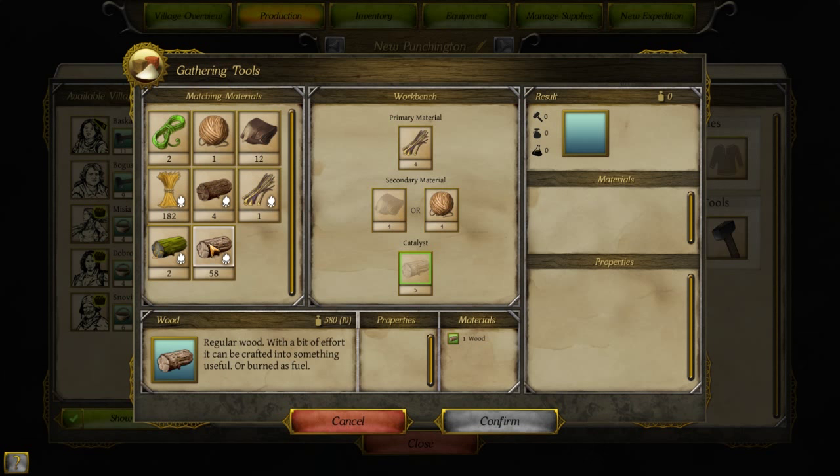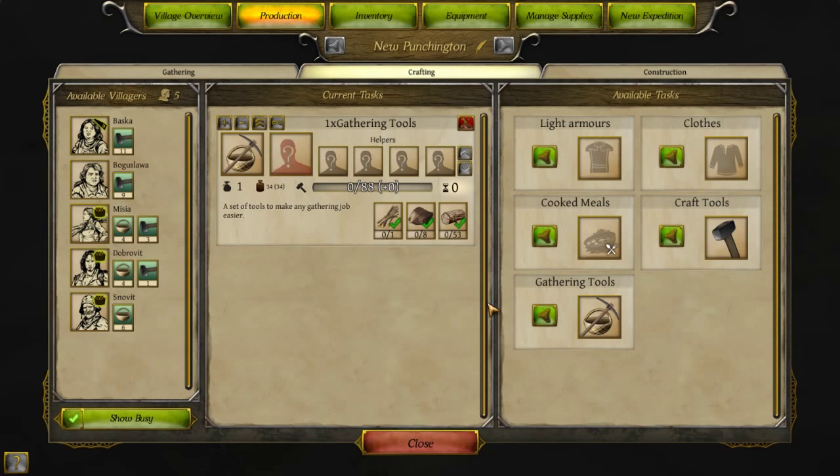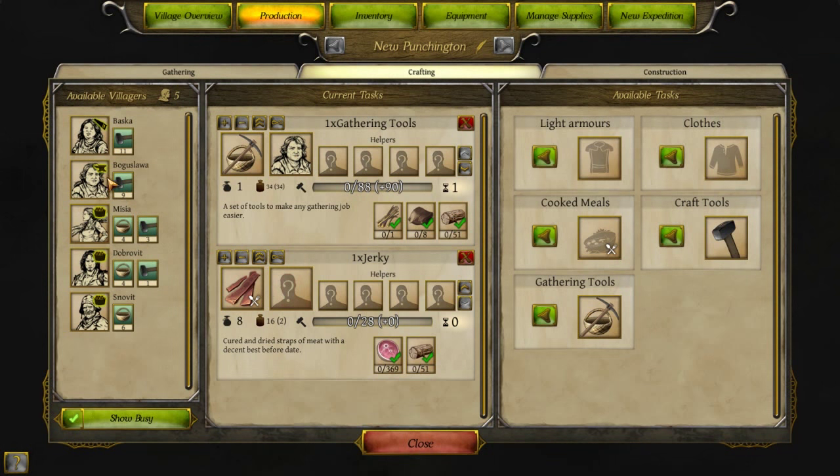Let's cancel that for a second. How much science does this even get me? 7 science, gathering 3. I'm actually getting more leather this way, so let's go with that. Bugs — and we'll do cooked meals, probably. What do I have a lot of? Let's just make a ton of jerky, whatever. We got a lot of it — that'll be okay. I'll just put that as infinite. We got a lot of jerky, thank you.